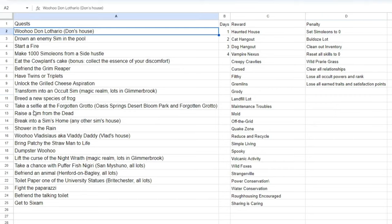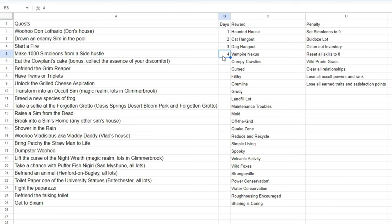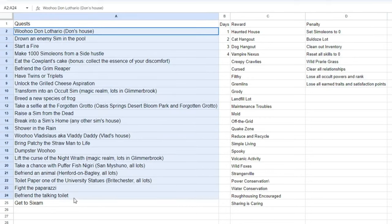We'll add the maintenance troubles lot challenge whenever we remove haunted house. Anything removed as a reward will go into the penalty list, so potentially you could remove something as a reward and then add it back as a penalty — some challenges may end up being here for the entire series. The game is over when we complete all of the quests.